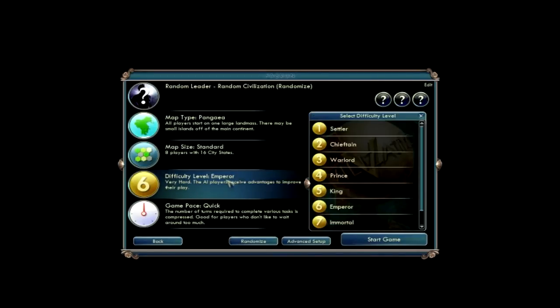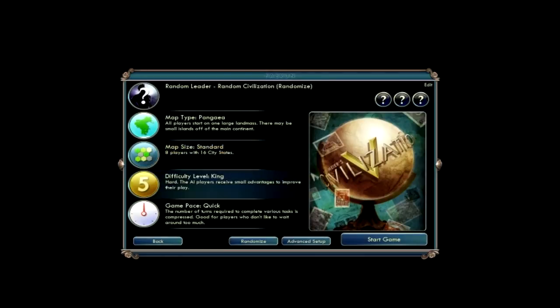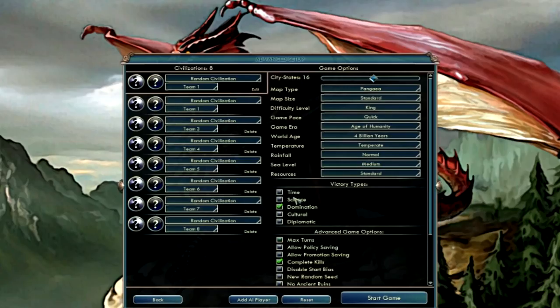Standard. Difficulty: King. Emperor — I would only do that off camera because that requires actually some skill. Last time I played it I did pretty good, but it just sticks too long with the whole working. Enable all victories. Seven civilizations.